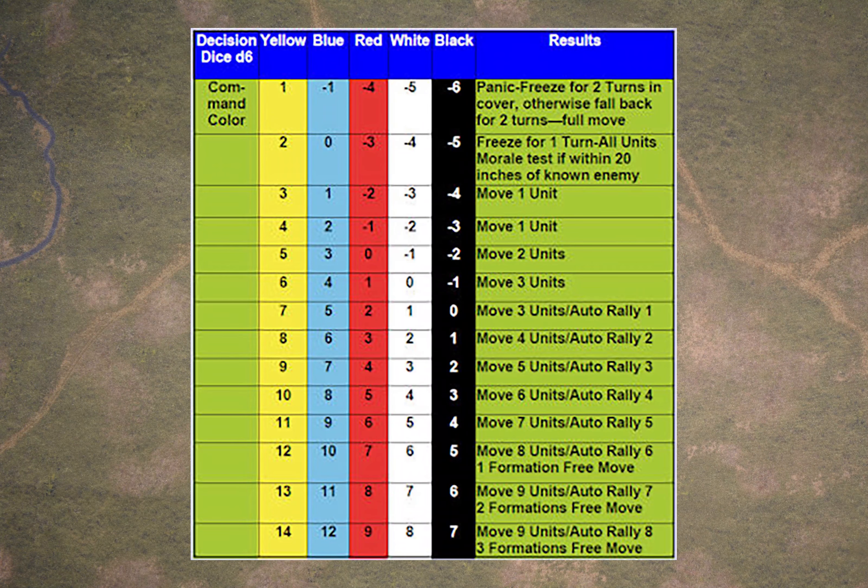The same score on a dice will give you a very different result depending on which column you're looking at. For example, if you roll a 2 on the black column, you get to move five of your formations and even get to auto-rally some disorder off three of them. If you're an average army with a red dice, you get to move three units and rally one. If you're a really poor army with a yellow die, not only do you not get to move any units, but any of them that are close to the enemy will have to take a morale test. So there's been some sort of command and control mess-up and your units are confused and frightened. This mechanism gives a way of adjusting the effectiveness of the command and control of your armies.